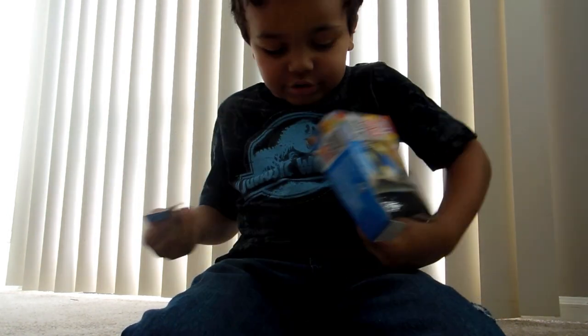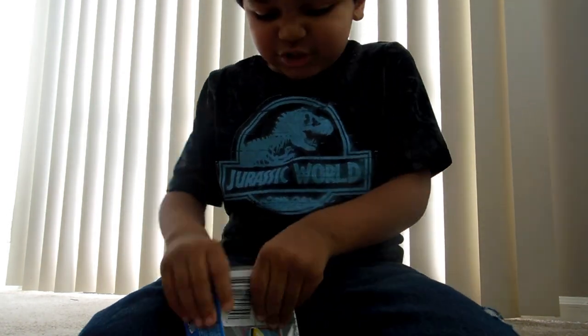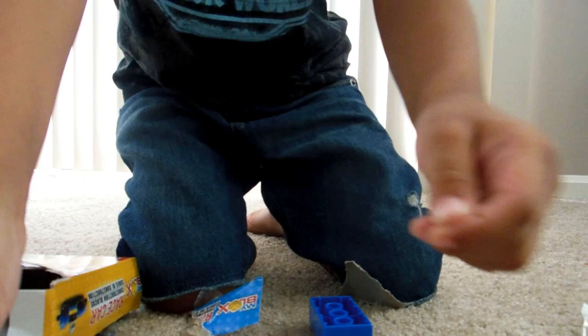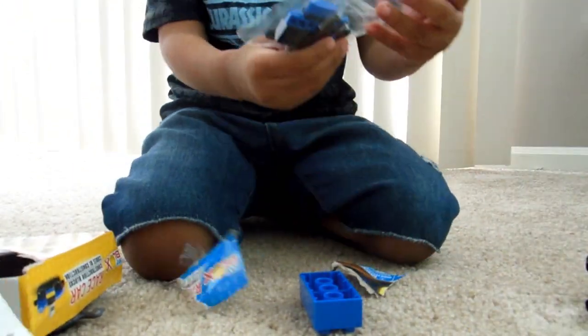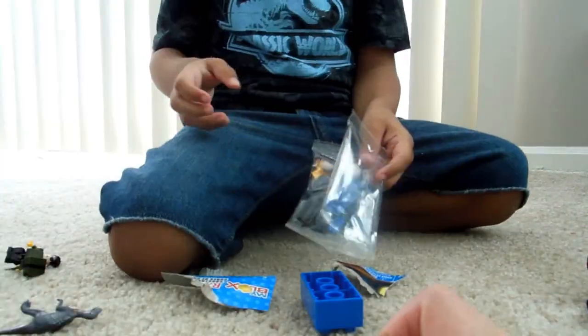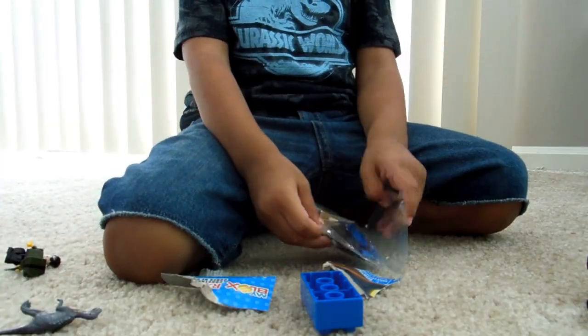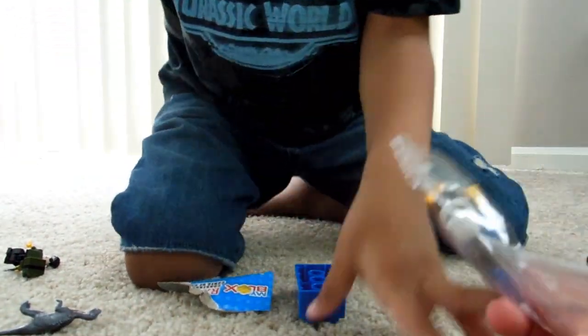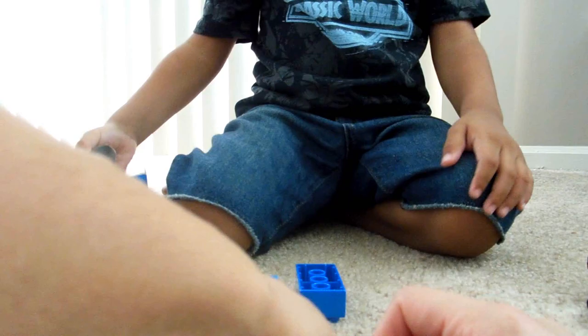I'm breaking blocks so they still come out. Whoa, here's the instructions. Okay, let's see the instructions. So it has 23 pieces. Whoa, that's a robot face! And it's 4 and up. That's a robot face. Let me see. Yeah, that's a robot face. Okay, here we go.